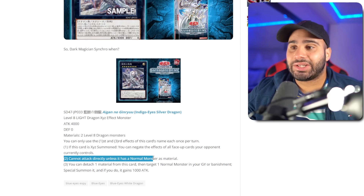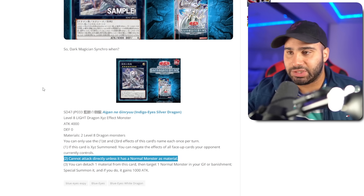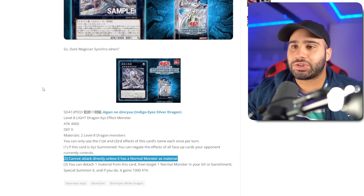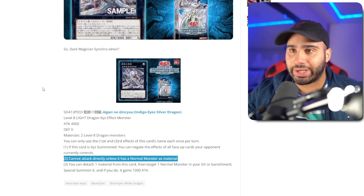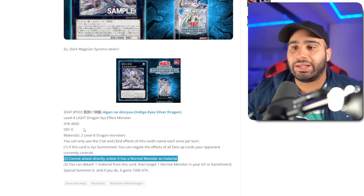It cannot attack directly unless it has a normal monster as a material. Usually this is not gonna be a drawback, because you're probably gonna summon this with at least one Blue-Eyes, and the other one could be like Blue-Eyes Jet, or Emperor Dragon, or Levineer. But if you summon this with like Levineer and Armageddon, it's not gonna be able to attack directly, which is a little annoying, but it's not like the end of the world.